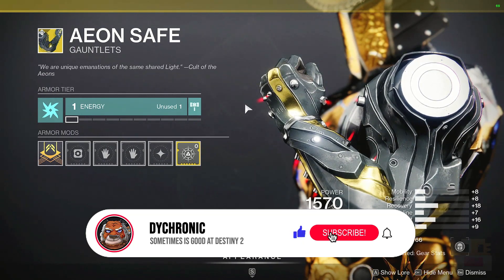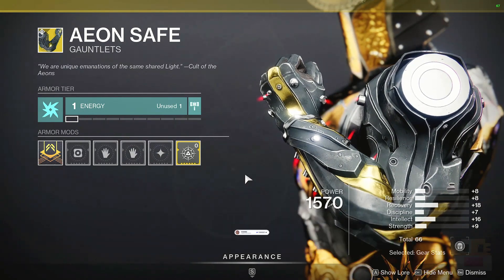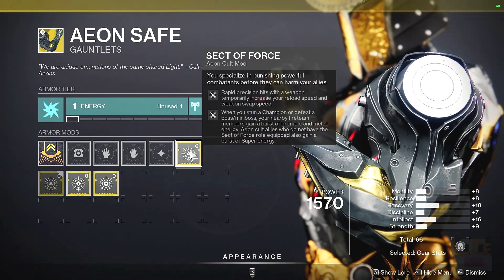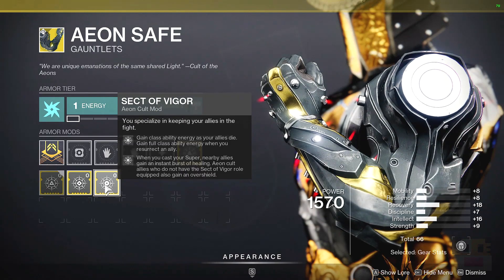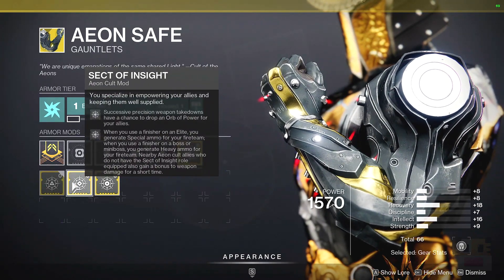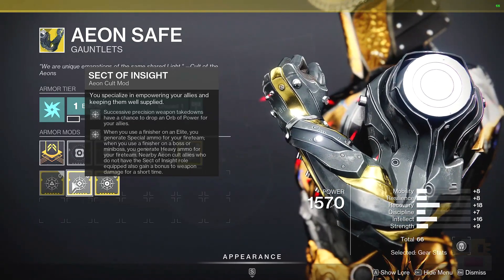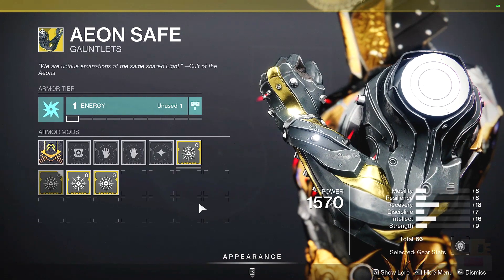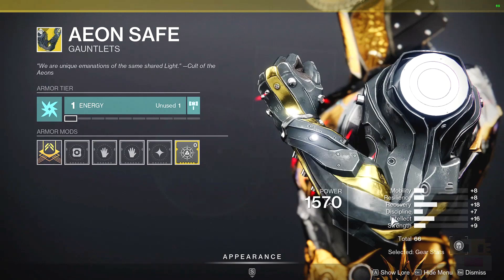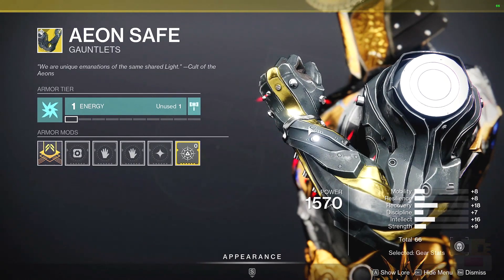For the Titan Exotic, we have the Aeon Safe, which is exactly the same as all of the Aeon-based exotics — Aeon Safe, Swift, and the other one. Essentially, this last perk is going to be that exotic perk, and you can pick one of these different perks to give you a bunch of different bonuses, and more bonuses for allies who also have Aeon. The thing is, Sect of Insight — the ability to spawn in special and heavy ammo for your teammates — doesn't require your teammates to also have Aeon, making it an ideal option to have one of these in a Grandmaster Nightfall or even in a raid. It's one of those things that's a good default to have that's just very useful in higher-level play. Total stats of 66 is quite high, with high recovery and high intellect — that's a pretty good roll, although these days I definitely favor having a lot more resilience, but it depends on your build.